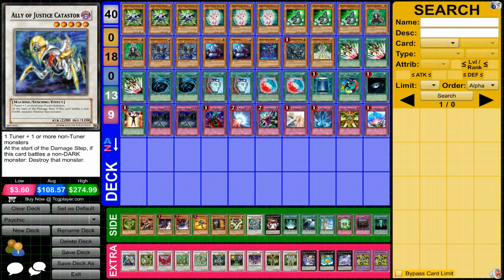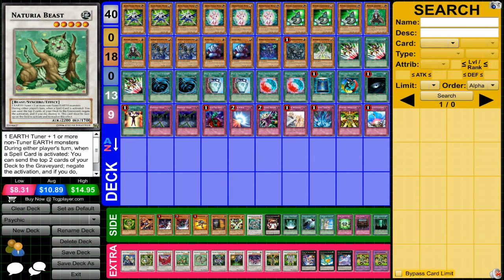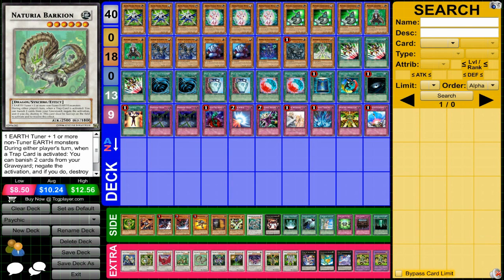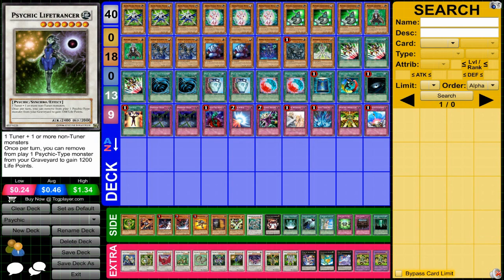For the extra deck, we have a variety of different levels, mostly synchros specific to this deck. We have Catastore, then Magical Android — a Psychic five-star with very good attack and a good effect once you start swarming the field; being a five-star Psychic is also important for some combos. Black Rose obviously. The two Naturas with an earth-based deck — great synchros in general. Psychic Nightmare has really good potential for getting a lot of attacks, so a nice six-star. Psychic Life Trancer is really good for setting up your graveyard and gaining a ton of life points — its attack is pretty low but it's still a solid card.